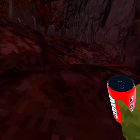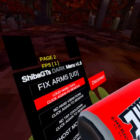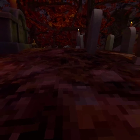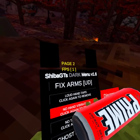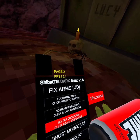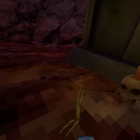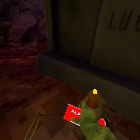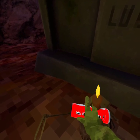We have loud hand taps, which means your hand taps are louder. Then there's no hand tap vibration — you don't have any vibrations — and no hand tap cooldown. If you position your hand well enough, you can just make it go infinitely.